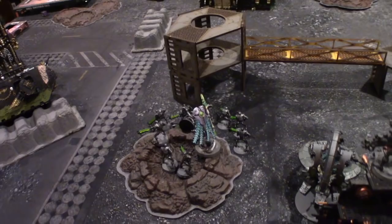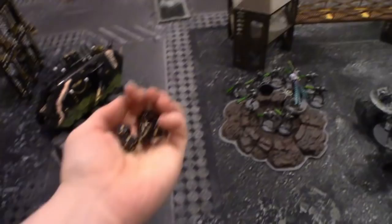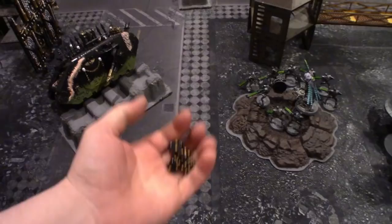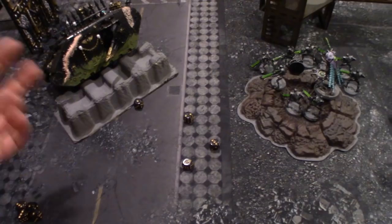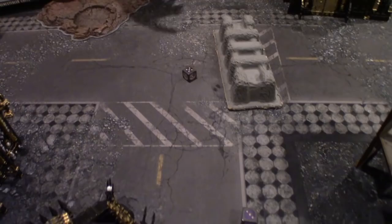On to shooting. I've got eight shots from the Warriors — because I'm Saratek I can advance and still shoot. Unfortunately I forgot to give them Wave of Command to counteract the minus one to hit, so they're hitting on fours. I get three hits, wound on threes, and score two wounds. With five-up saves plus one for cover minus one, that's one wound through. That's it for Necron Turn One.